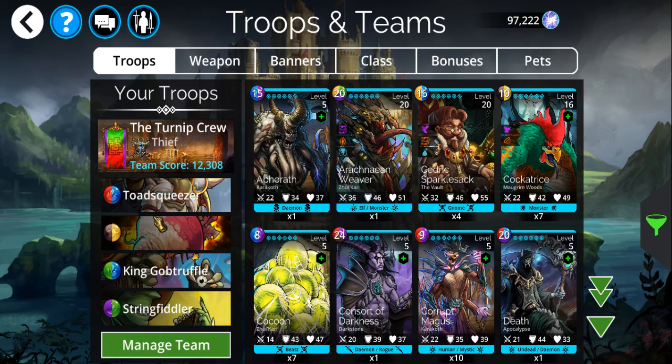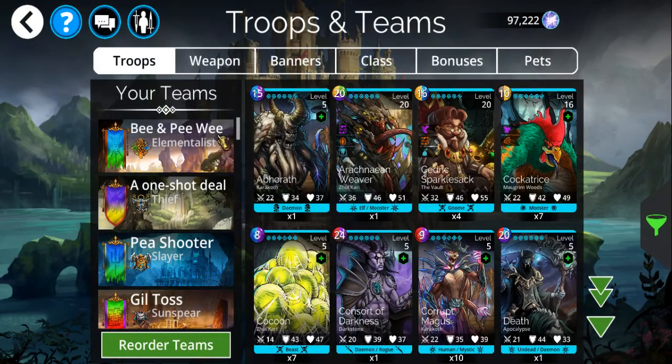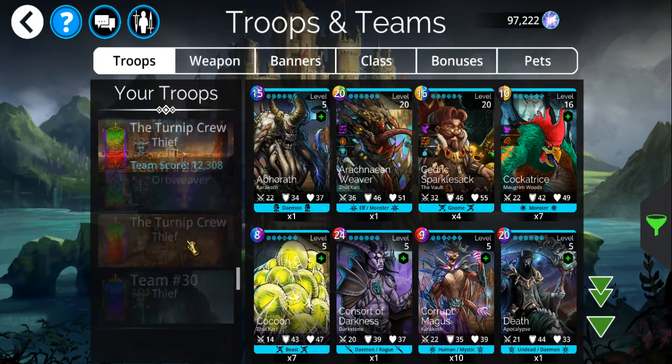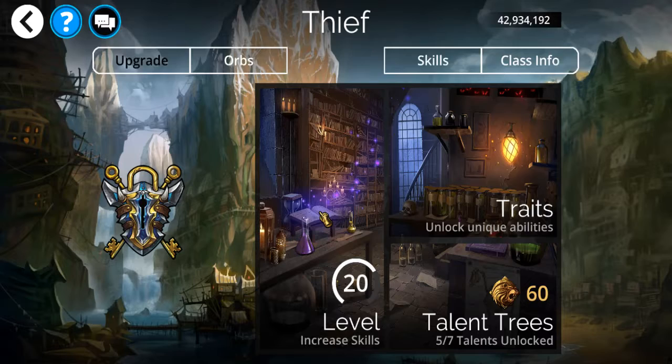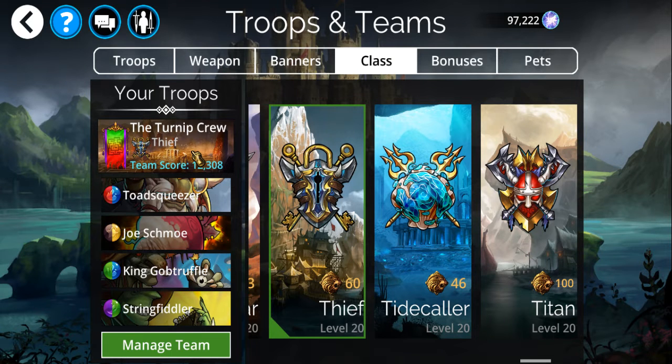When fully upgraded you're going to get an extra turn. The class is going to be Thief — for no other reason than when you're in the Thief class you're classified as a goblin as well, which contributes to the ally count.